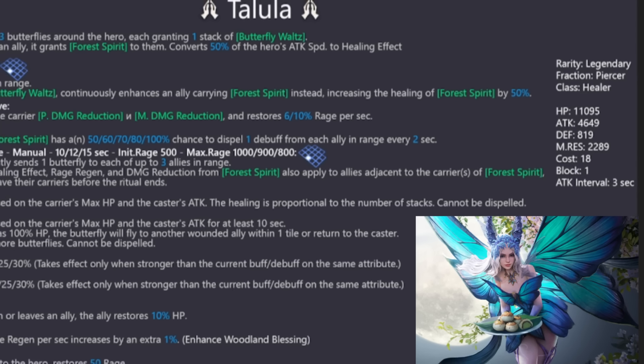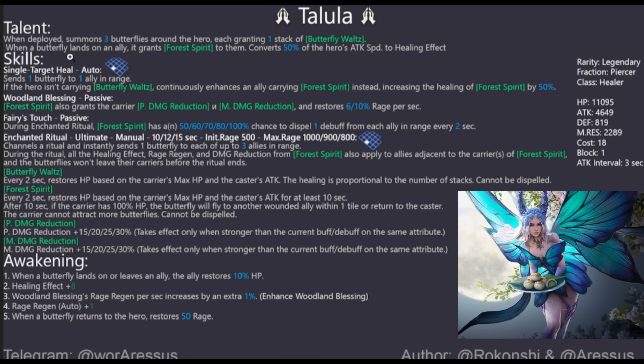Now for the kit — she has a talent. When deployed, she summons three butterflies around the hero, each granting one stack of Butterfly Waltz. Butterfly Waltz is: every two seconds, restores HP based on the carrier's max HP and the caster's attack — essentially how a normal heal works. When she deploys, she puts those butterflies on heroes and they heal continuously. The healing is proportional to the number of stacks and cannot be dispelled.